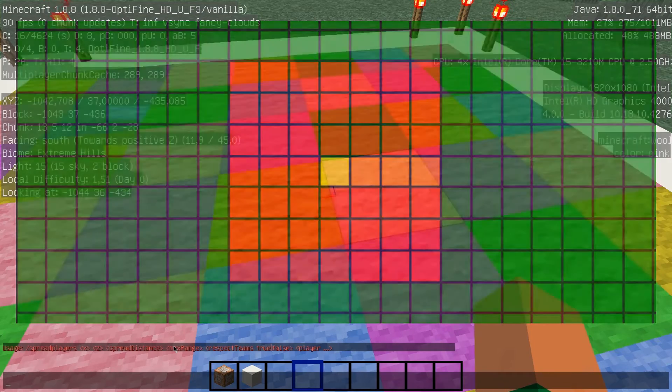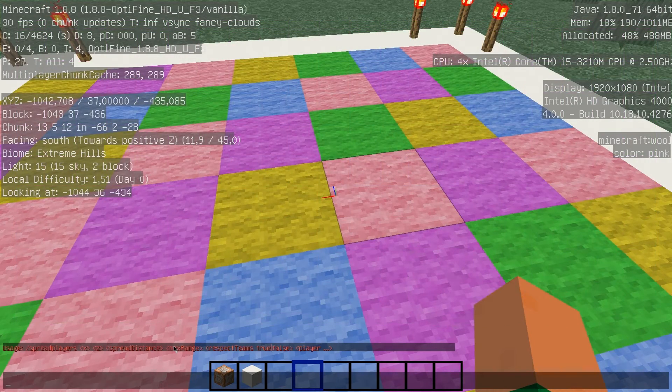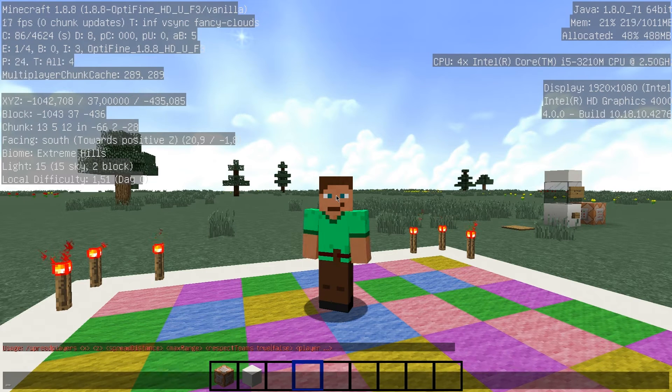Now we have all the information necessary to define a zone. There are two more things to note. The respectTeam parameter - for example, if all players of the blue team should be teleported to the same place, we set it to false. And then the last thing the command asks is which player or entity to teleport into this zone - it can be all players, all entities, or specific entity types like cows.